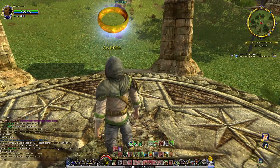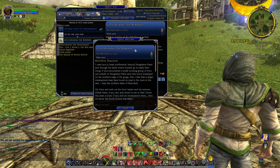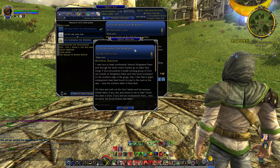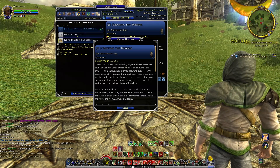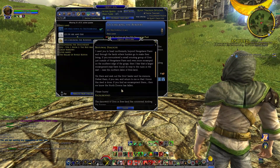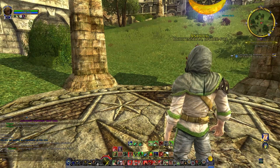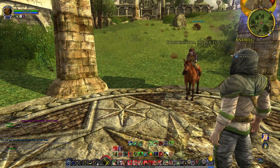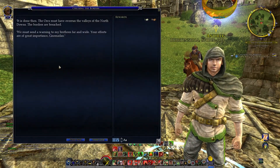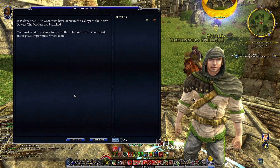Let's look at what you sent us off on here. I need you to head northwards beyond Hengstacer Farm, through the lands where hunters go to make their living. If you encountered a small scouting group of orcs just outside of Hengstacer Farm, and even more encamped on the southern edge of the gorge, then I fear a larger encampment may have found its way to the ruins in the east near the northern lakes of Breeland. Go there, seek out the orc's leader and his minions, defeat them if you can, and return to me. If you find an encampment there, then we know the North Downs is falling. It is done then — the orcs must have overrun the valleys and the North Downs. The borders have breached. We must send a warning to my brethren far and wide. Your efforts are of great importance, Nomadam.